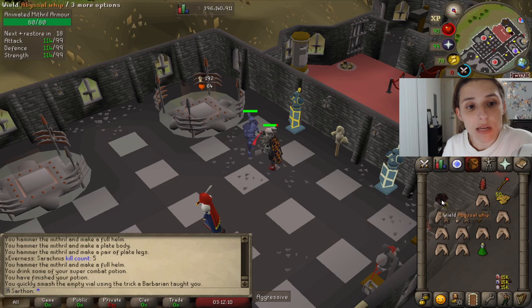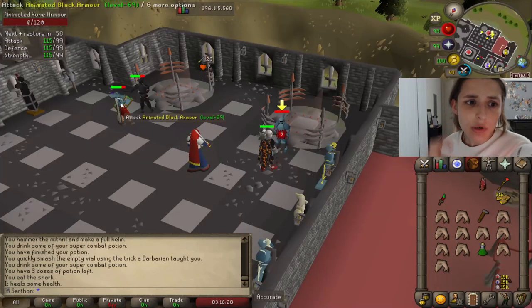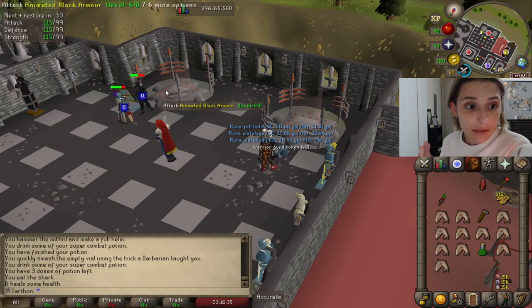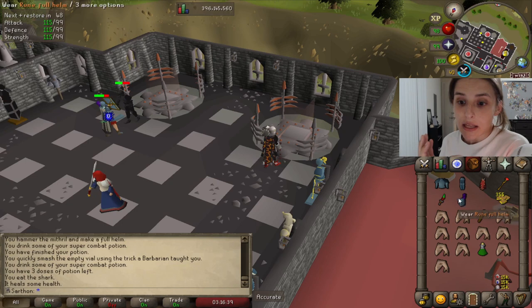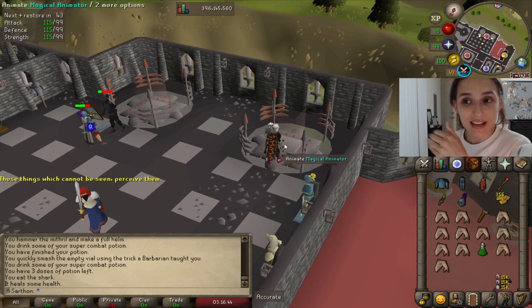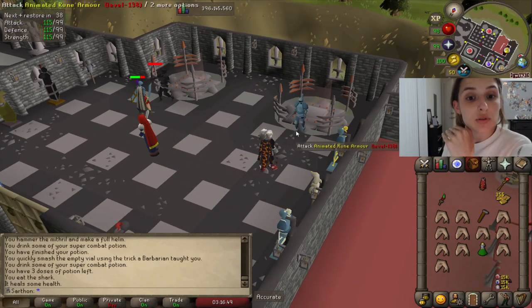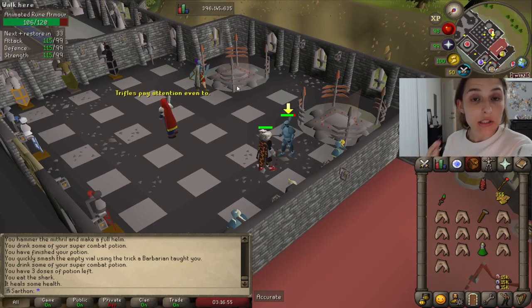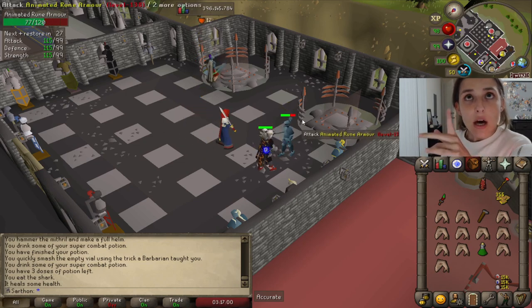I'll show y'all what to do next to collect your first defender, which is the bronze defender. I just wanted to record this — we have somebody over here in the Warriors Guild going for their defender and I see that they're killing animated black armor, so they would have the helmet, the body, and the plate legs. They are 69 strength and 66 attack, so because those two levels add up above 130, they're able to get into the Warriors Guild and work on their defender. I'm at 355 tokens and I will be back when I hit 500.